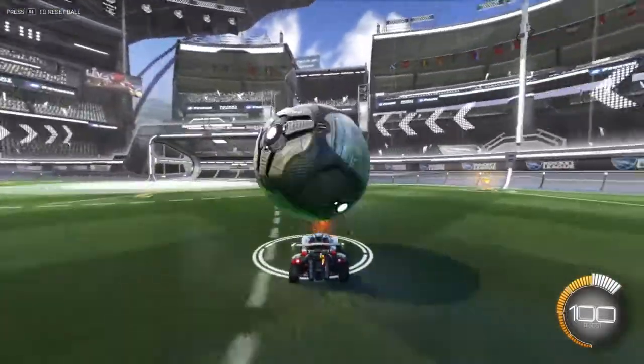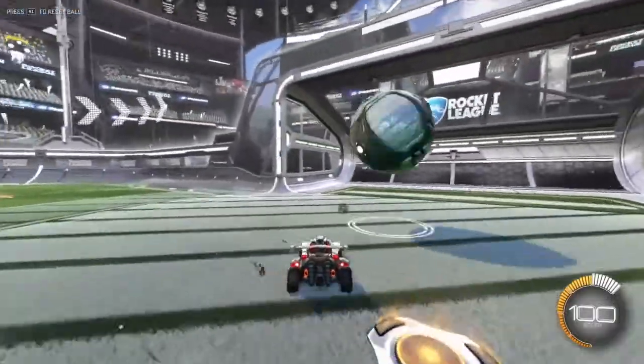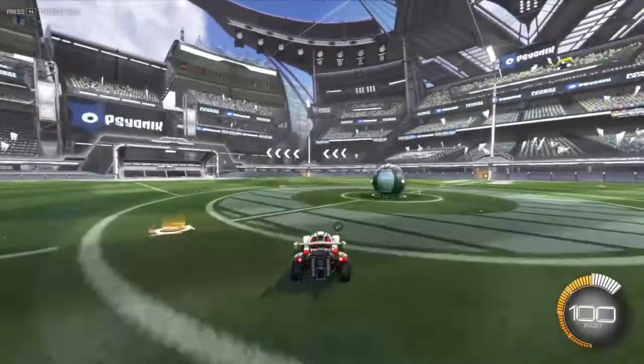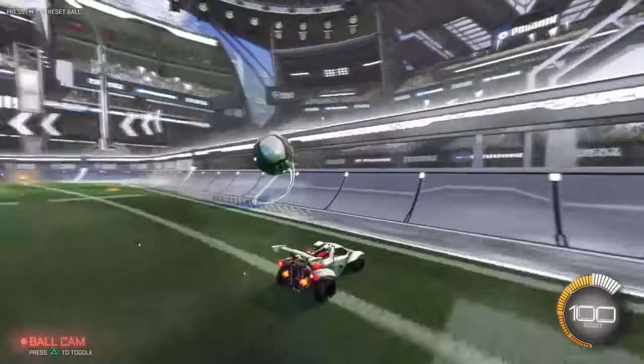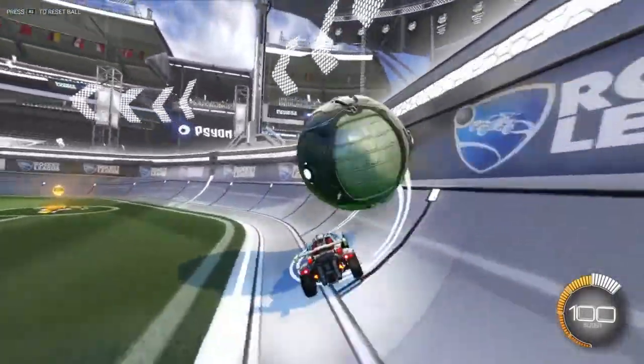Or you can catch it, which I'll teach you guys how to do later. And then you can do little flicks with it like that. From here, what you want to do once you get that down is take it to the side of the map and basically just drive with the ball on the side of your car against the wall.